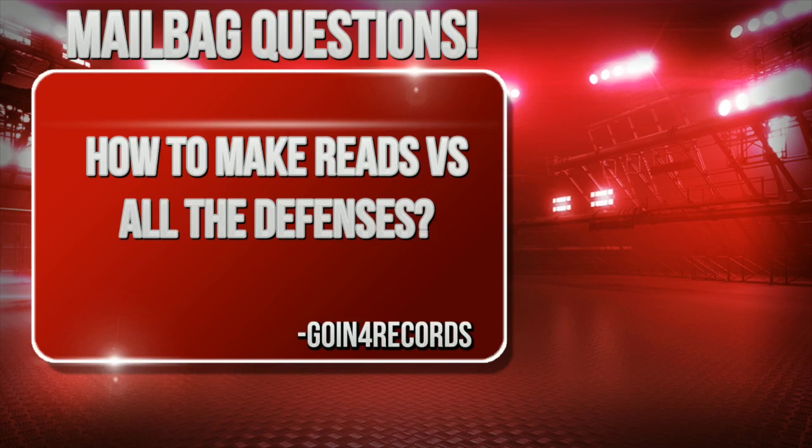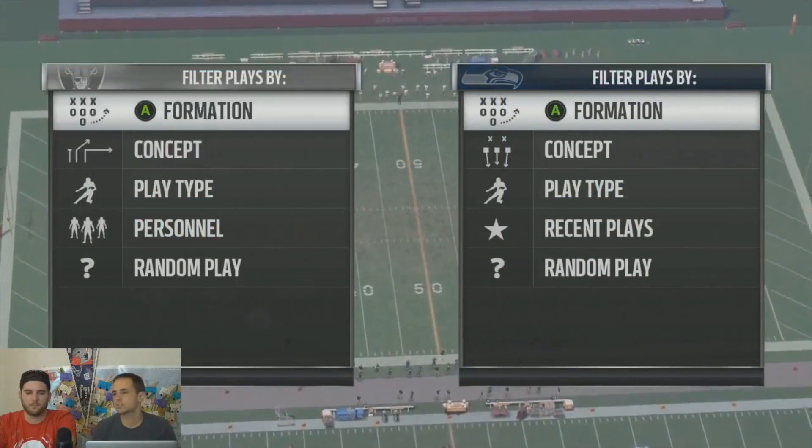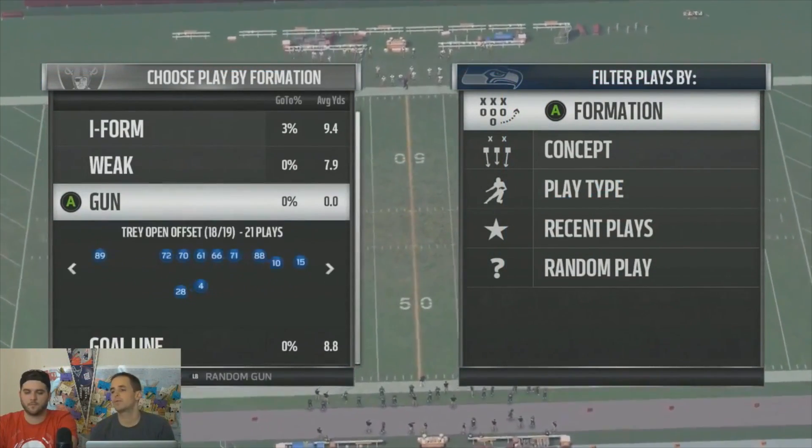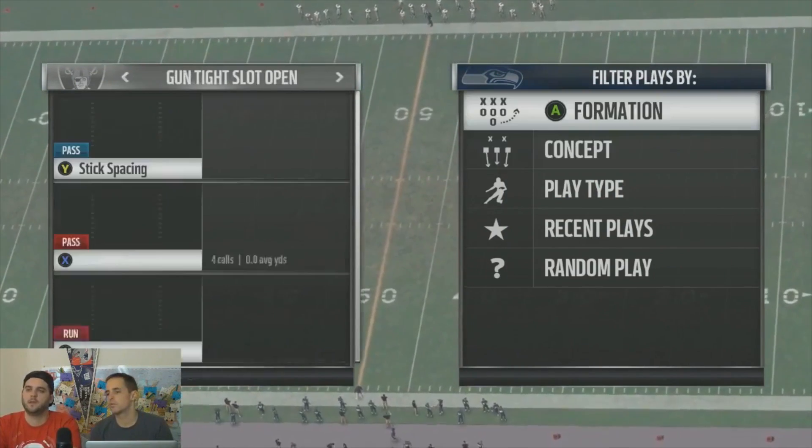How do you make reads this year with all of the possible defensive options that people have at their disposal? There are so many more zone coverages. Is the way you make reads after the snap different? What do you look for that you never had to look for before?